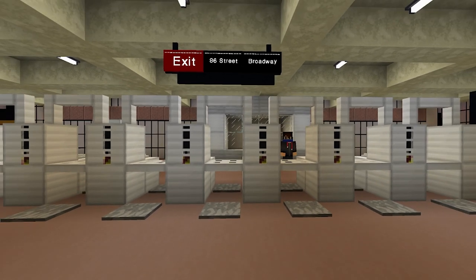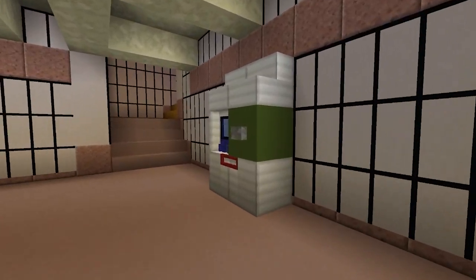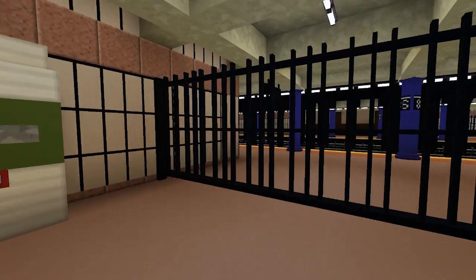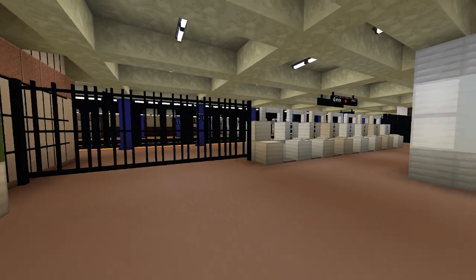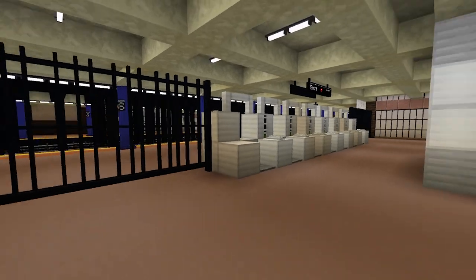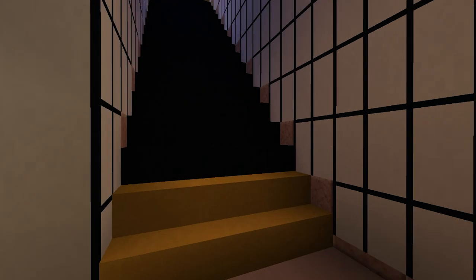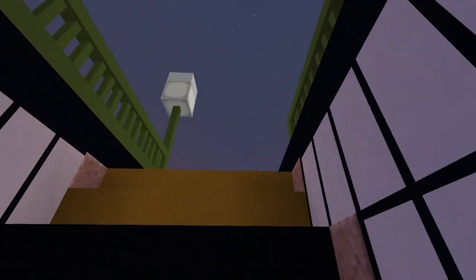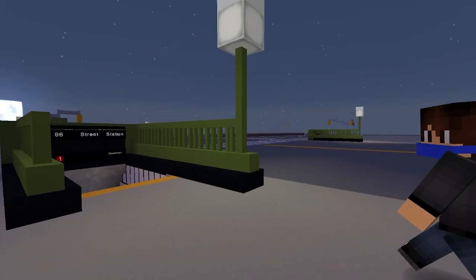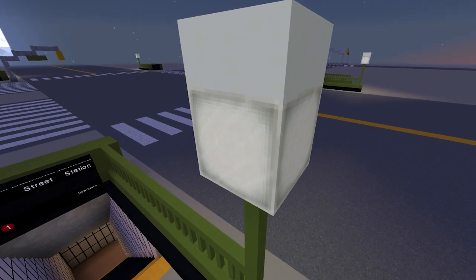Here are the exits — 86th Street and Broadway. Got your MetroCard machine here, booth here, another one here. There's a final view of this side — the sign says 'Entry, 1 downtown.' Of course the 1 train doesn't go to Brooklyn, although the first time I put that sign I did make the mistake of putting 'downtown to Brooklyn.' Got a bit of a slight incline up to these stairs, you can exit out here.